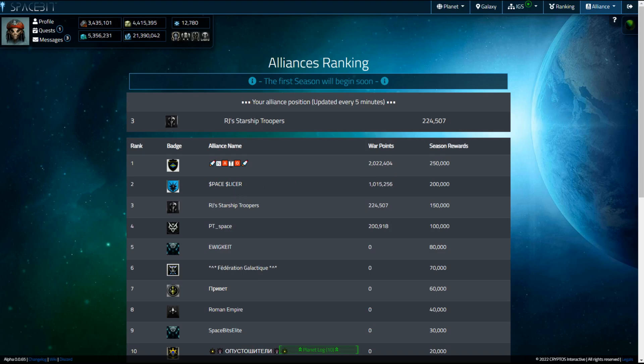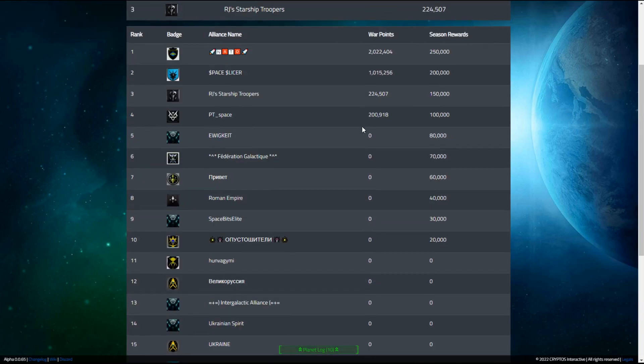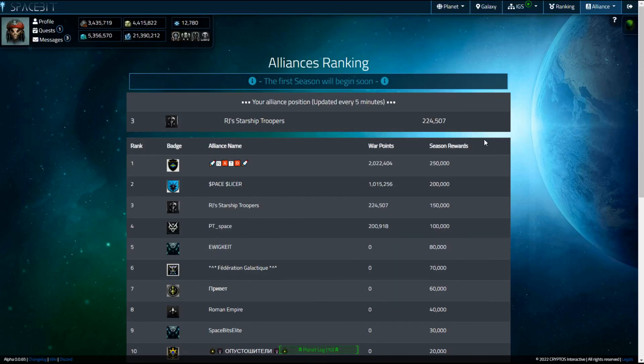Only four alliances have actually partaken in the wars so far. It's quite funny because our alliance and PT Space were actually first in the leaderboard, and I don't think anybody else realized they could partake in a war. Then all of a sudden NATO and Space Slicer popped up — these guys have a lot more higher-ranking players and probably a lot more ships, so they went head to head. NATO basically won, as you can see. All the other alliances are not taking part in these wars.